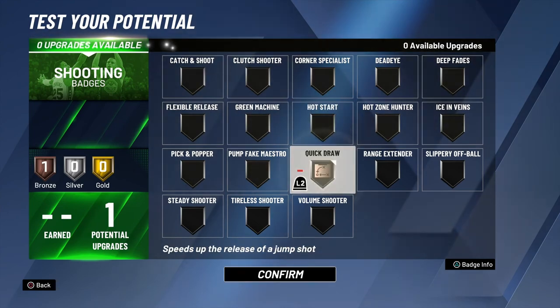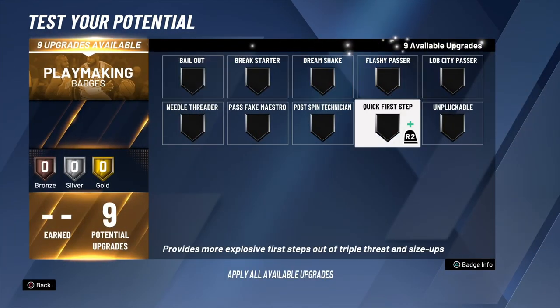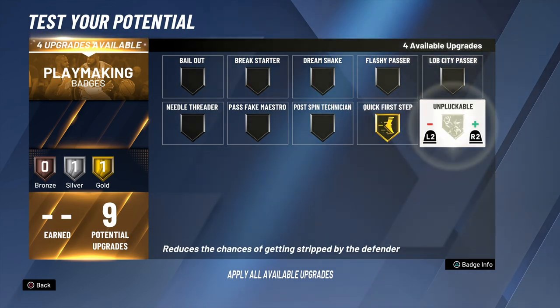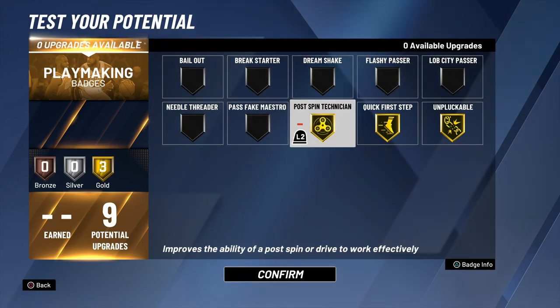Shooting — I just go with Quick Draw, get the shot off a little bit faster. Playmaking — this is what I was talking about. Make sure you have Quick First Step on gold, Unpluckable on gold, and Post Technician on gold. This is the perfect 1v1 build, y'all. I'm telling y'all — you will not regret this build.